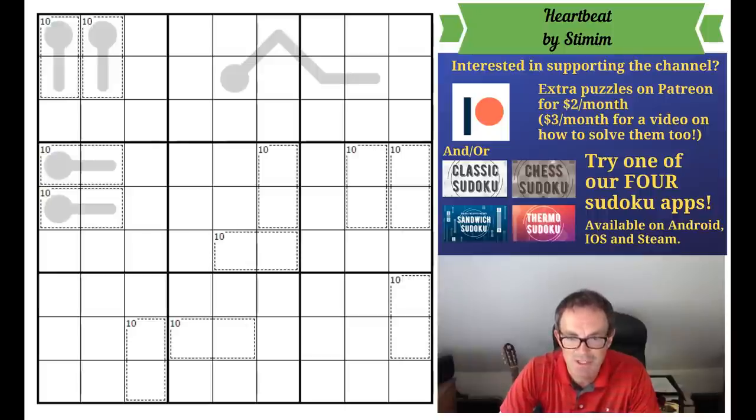The other reason I think it's going to be monstrously hard is that as I was putting it into our software I was looking at it, and I have absolutely no clue how to solve this puzzle. Apart from the thermometers and the cages there is a knight's move constraint, and that's it — and I am not at all sure I have any good ideas about how to start this.